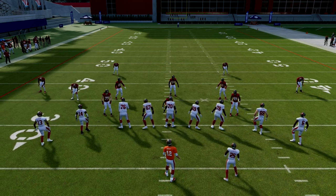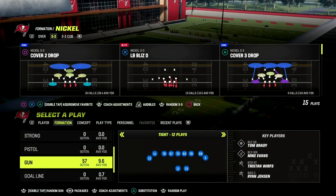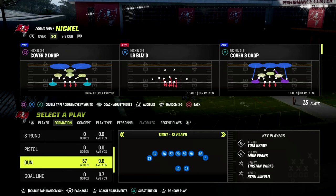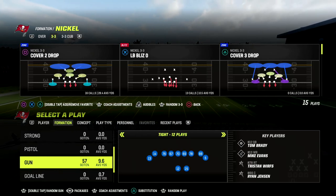In this video I'm going to be showing you a great little money play that you can utilize to beat both man and zone coverage out of the gun tight formation in Madden 23. If you want to learn my entire gun tight offense ebook, I think it's probably the best man-beating formation in the game, and man coverage is a very powerful meta this year.